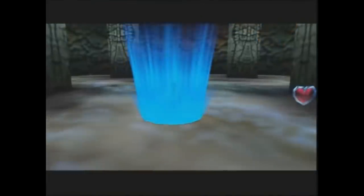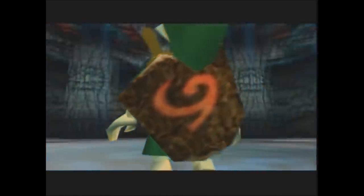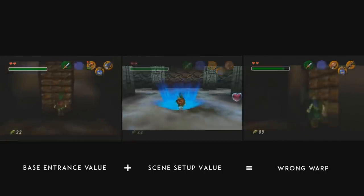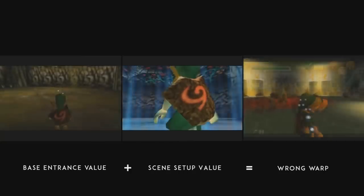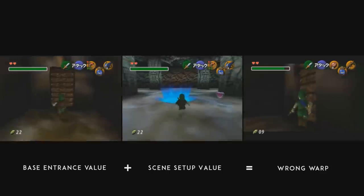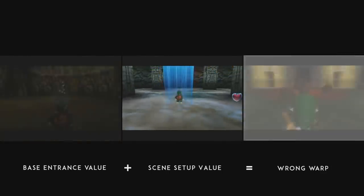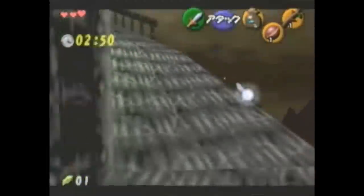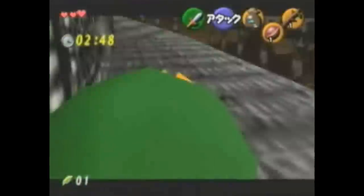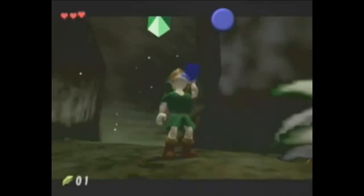Whenever you touch a blue portal in this game it loads an area entrance and cutscene value — this tells the game which cutscene to play. Using various methods you can combine different entrance and cutscene values to warp all over the game. It just so happens that combining the values for the Deku Tree basement and the Kokiri Emerald cutscene puts you in the middle of the collapse sequence right before the end of the game. If the game put you just a few minutes back you'd have to fight Ganondorf and you'd need Light Arrows, so that'd be no good.